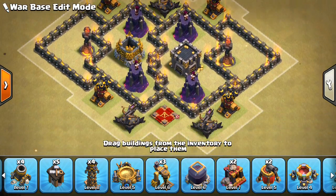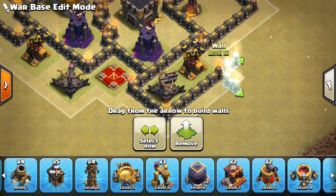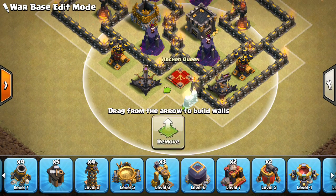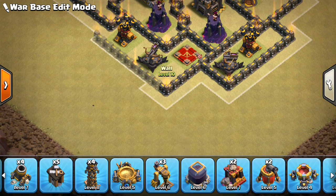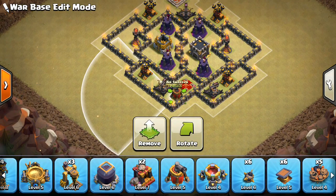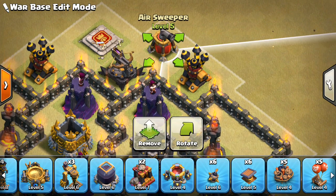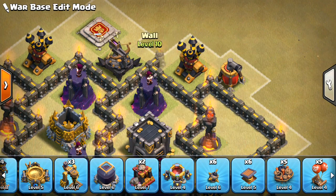And then at the bottom here we'll have a compartment like that. Going to kind of shoot for smaller compartments around the core, and they can get bigger and skinnier as we move outwards. Then we'll have a compartment right there. Probably put an air sweeper right next to that Expo to kind of push anything back in terms of air. And the same thing up here - we'll put the other air sweeper in here. We'll put this by the Inferno, right like that. Then we'll close off a compartment, just a small one right there.